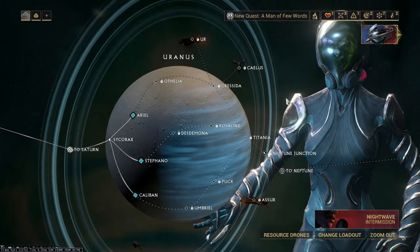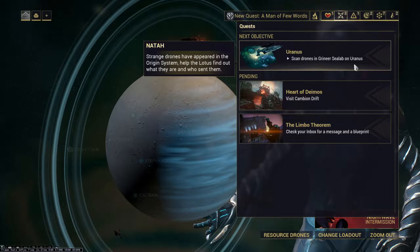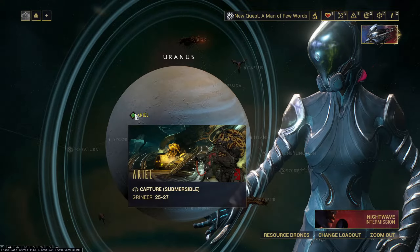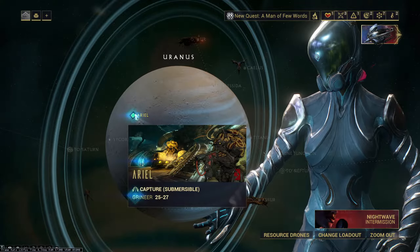Hey guys! Today I will show you how to scan drones in Grineer C-Lab on Uranus. Scanning these drones will unlock the Nataw Quest. The best mission for scanning these drones is capture missions.